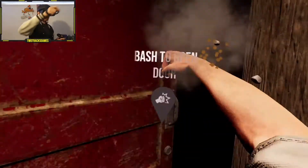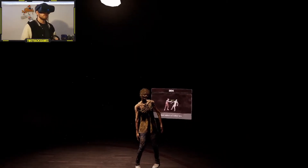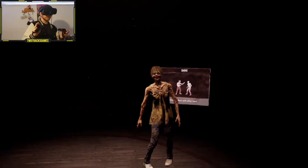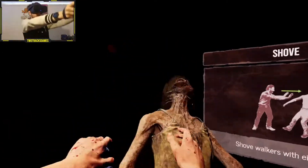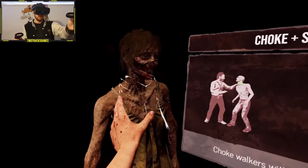Bash the door with your hand to open it. There we go. Here comes a walker. You can shove walkers to get some space — try it now. Oh, she's creepy looking. Get pushed! You can also grab walkers in a choke to hold them in place. Choked!